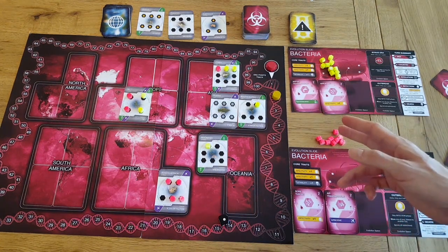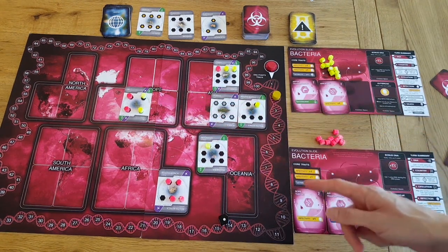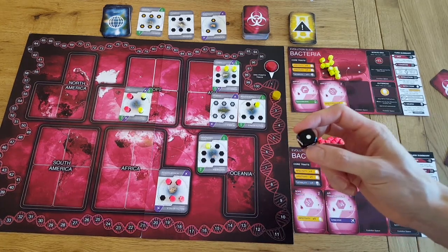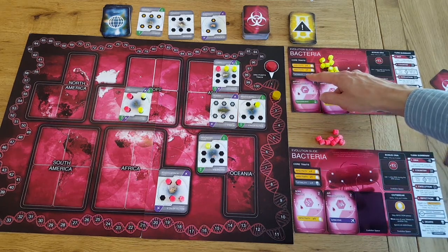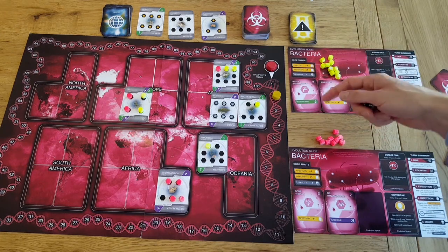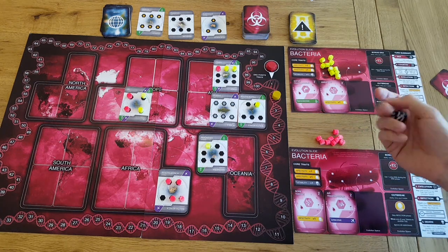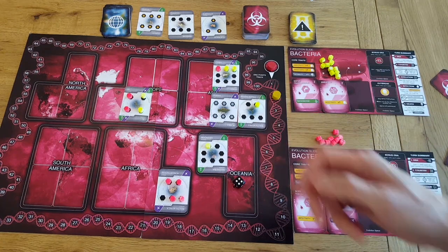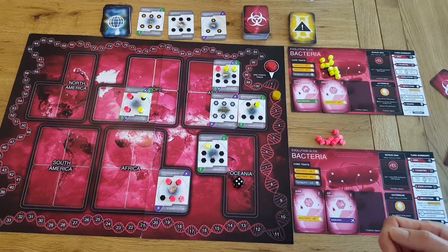Now it's the death phase, and the UK is fully infected so it can now try to be killed. We do this using the death dice — you have to roll a number less than or equal to your lethality. Yellow only has one lethality, so to kill the UK we need to roll a one. No — the UK survives this turn, lucky escape, and yellow will get to roll again for it next turn.